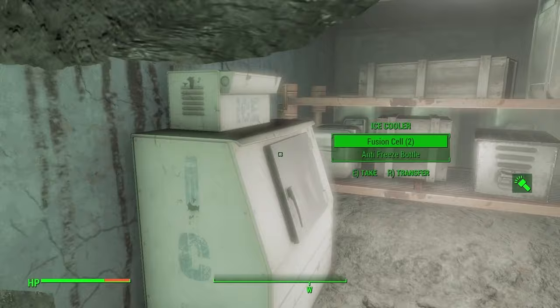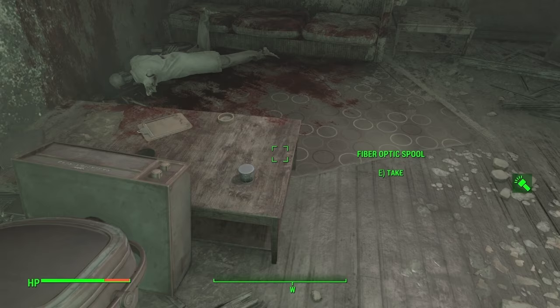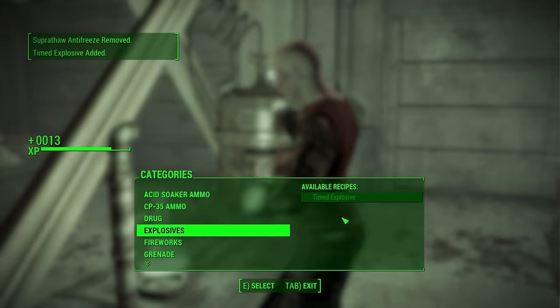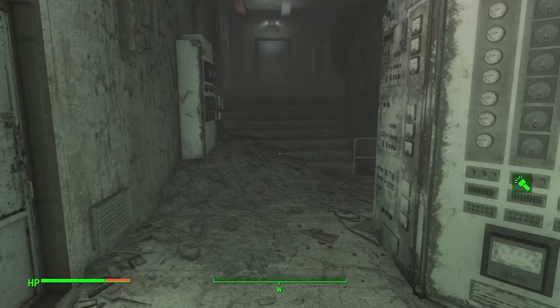I think I have most of the components. Freezer room now unlocked. Going back — I just needed the fiber material and the anti-freeze component. Time to build the explosive. Let's go watch a cool explosion. It could have been better as explosions go, but new area opened.